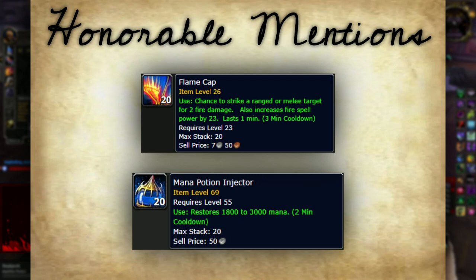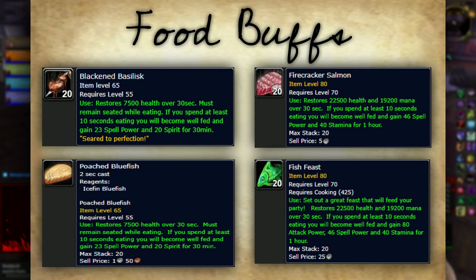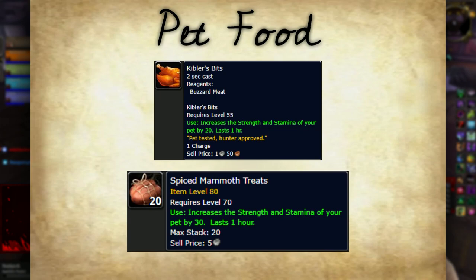I bake potions into a macro with whatever trinket I'm using, Blood Fury if I'm on my Orc Warlock, and of course Flame Caps — yes, you'll still be using these and yes they're overpowered. Use them on cooldown as Destro. For mana potions, I don't use these much in dungeons — I plan to bring some TBC mana injectors just for those big omega pulls where I want to keep spamming Seeds instead of tapping. For food, choose whichever is current: pre-launch munch on Blackened Basilisk or Poached Bluefish, during Wrath munch on Firecracker Salmon or the Fish Feast. For pet food, use Kibler's Bits or the Wrath version Spicy Mammoth Treats, which is only 10 more strength and stamina.